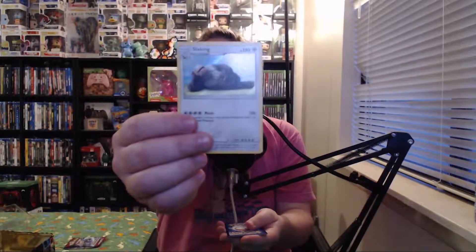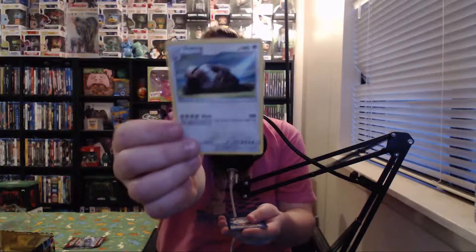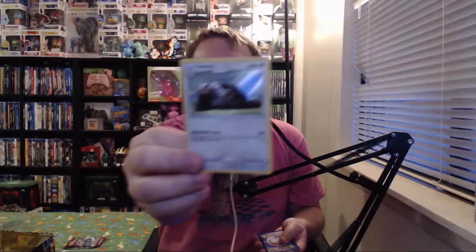Pack four, card one — oh yeah, this might be my favorite just because of the pose. Snorlax! Hell yeah. Pack four card two: Magikarp, bound to see you eventually. Card three: Jigglypuff. Card four: a Lickitung — I've gotten a lot of him lately too.